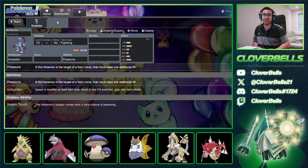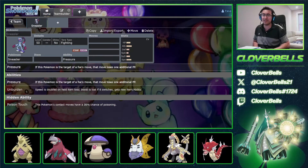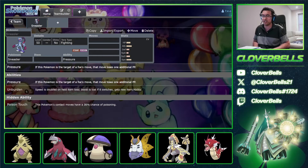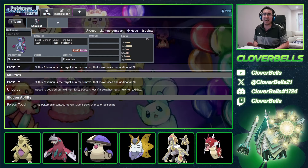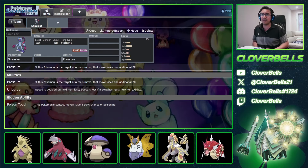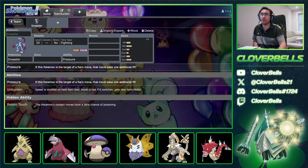About six people did a tier sub for this and said, 'Clover, please take my money and please build something around Hisuian Sneasler — it's my favorite Pokemon and I really want to use it in Regulation H.' And I said cool, no worries, just wait a little bit, the time is not right. But that time is now — the time has come to look at Hisuian Sneasler because it is one of the hottest used Pokemon right now.